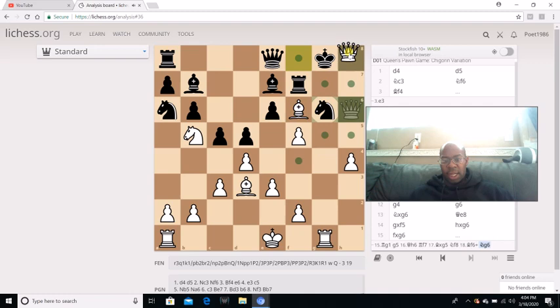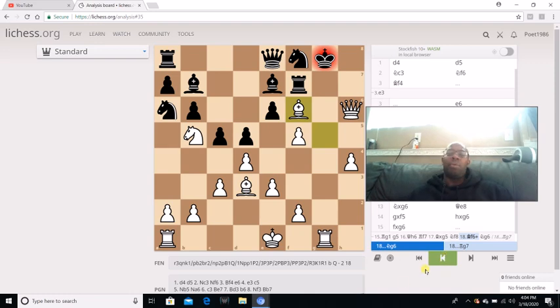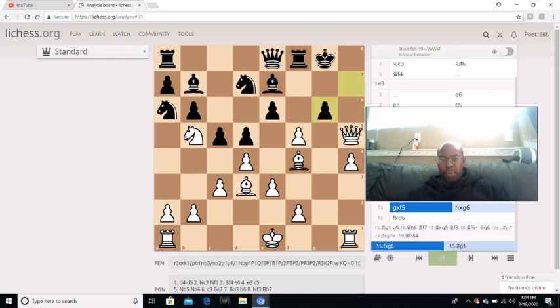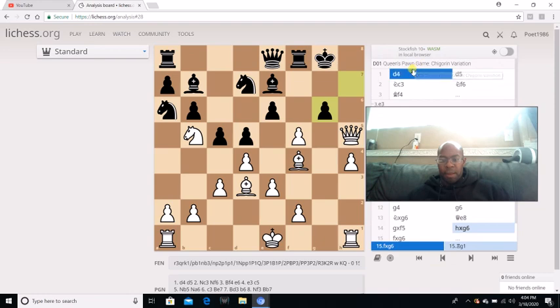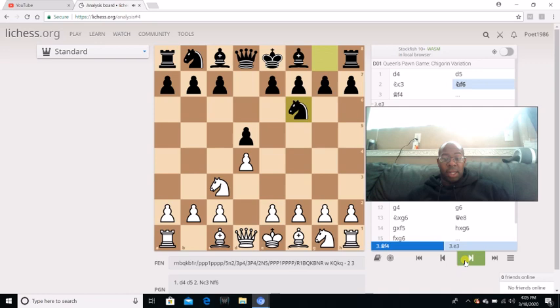The whole purpose of this Jobava London System is a kingside attack, but you're also cramping up his queenside, which is what I love. Another thing I want to show you is if Bishop F5 is played — I have Bishop F5 played on me a lot. But the rule of thumb is if they go Bishop F5, you want to go F3.